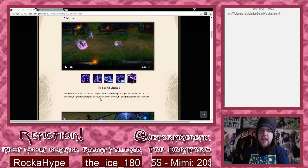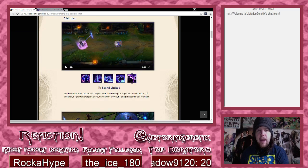Stand United is still there - that's good. Shen channels as he prepares a teleport to an allied champion anywhere on the map. As he channels, he grants his target a shield, and once he arrives he brings his spirit blade with him.